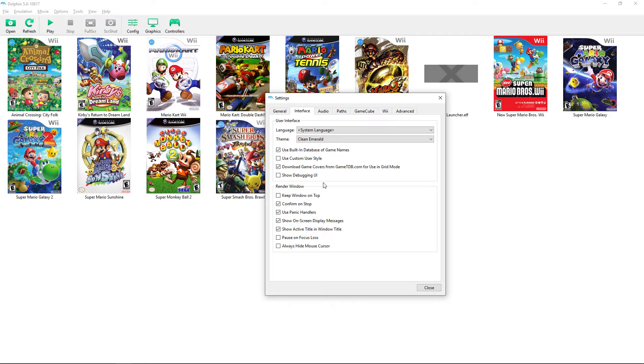Keep 'Debugging UI' off unless you're actively bug-fixing. 'Keep window on top' I leave on. 'Confirm on stop' — if you turn it off, pressing Escape immediately ends the game, which I prefer. Panic handlers act as a fail-safe if the emulator crashes, so keep that on.